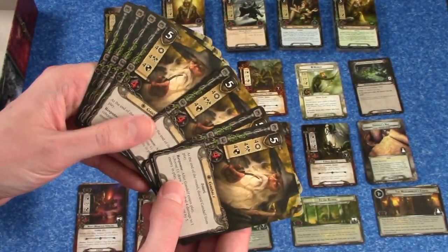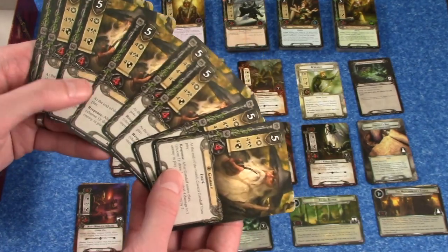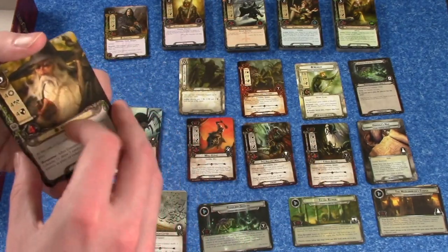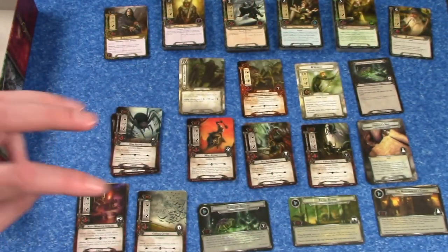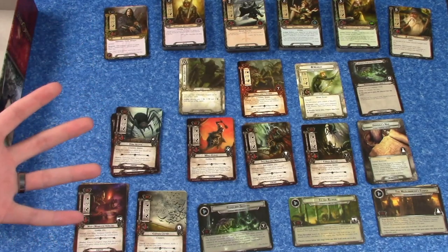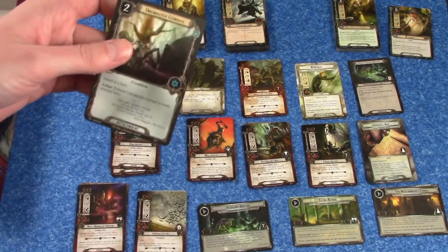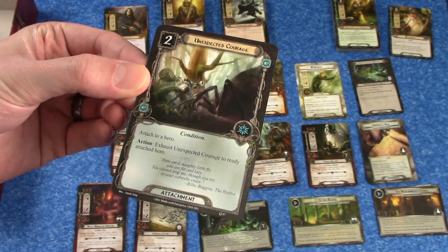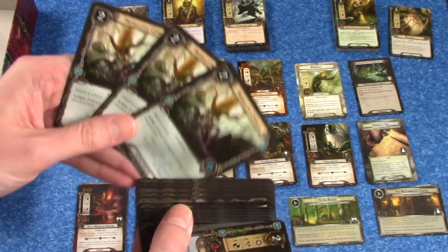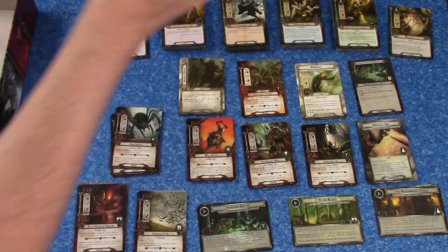This revised core set comes with eight copies of Gandalf — you're allowed to put three copies of any card in your deck, but they include eight so that each player in a four-player game can have two copies. Every other player card in the revised core set has three copies. That is different — the old core sets had a mixture: some cards had three copies, some had two, and some of the best cards like Unexpected Courage only had one copy in the original core set. So to build the best deck, people had to buy three core sets, which was nuts. Now you've got a full set of three copies of every card, so it's really much better for deck building.